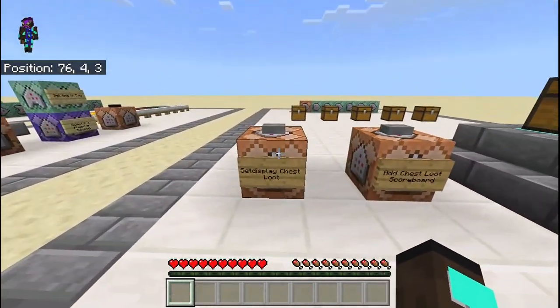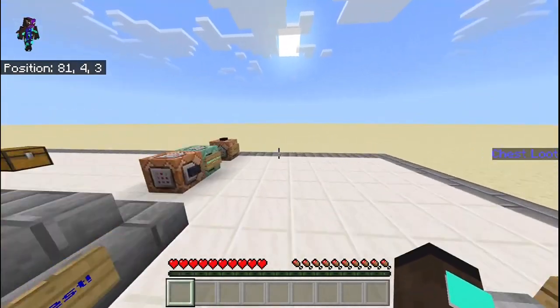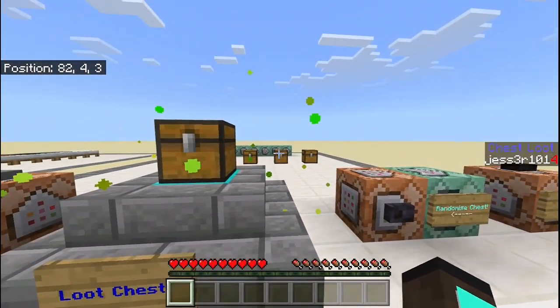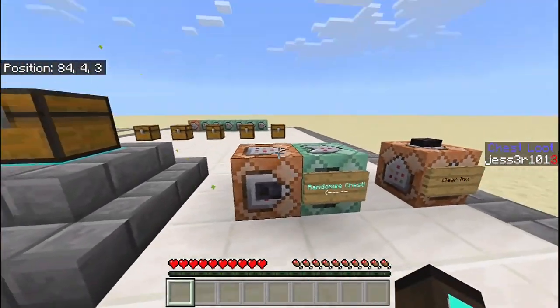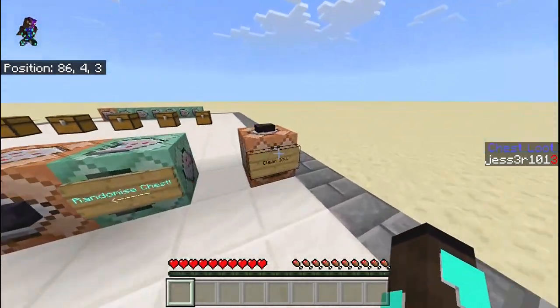Now let's set display the chest loot. It now says 'chest loot' on the side. If I press randomize chest it says four on the chest loot scoreboard and it says loot number four here. So if I try it one more time — loot number three — and it says three on the scoreboard.